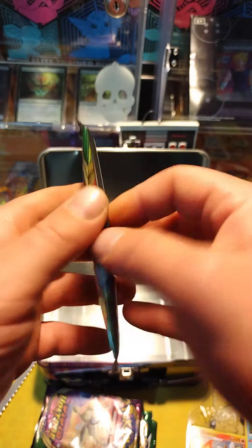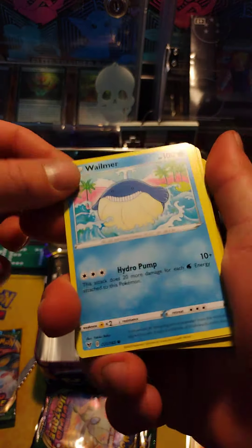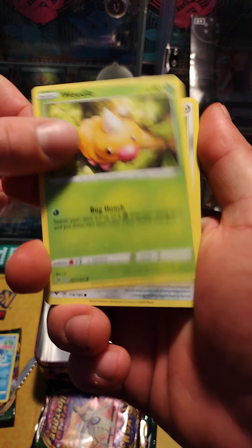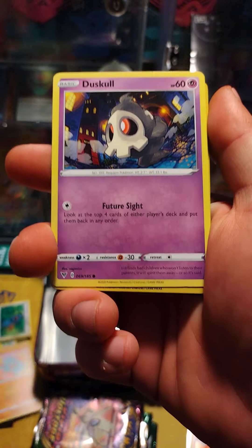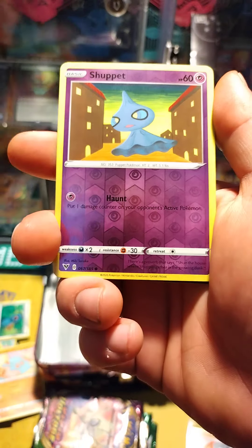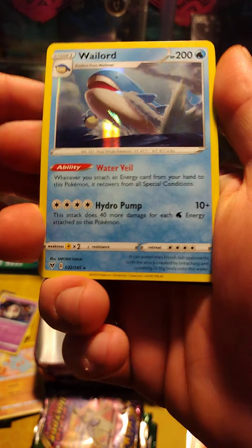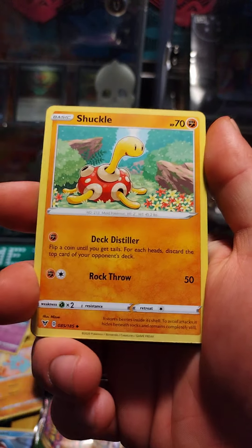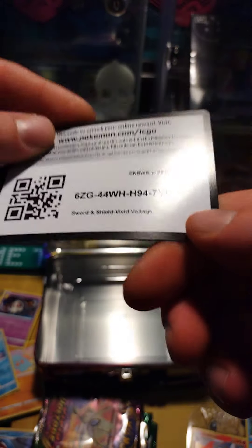Now we have Vivid Voltage pack number one. This is looking good. Weedle, Bellum, Banffy, Duskull, Shuppet, and a Wailord Foil. Love to see it. Code card.